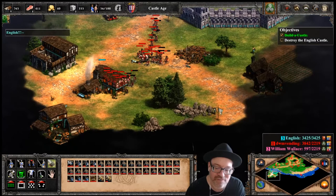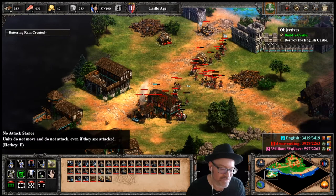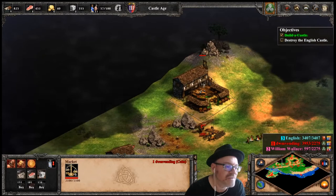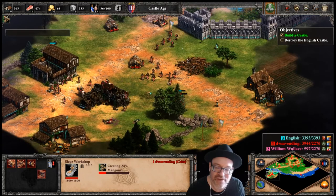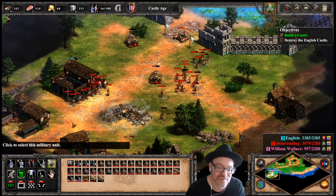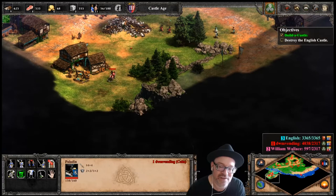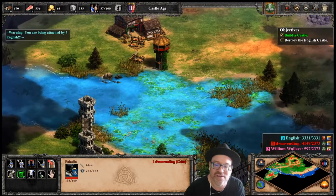No need to go too slow, the English have pretty much been crushed. I'll put everybody back in defense mode. Let me use my scout to find the castle around here somewhere. In a standard game you not only have to knock down castles but also knock down town centers, since town centers are what produce villagers and gather resources. But where the hell is the castle? This is getting frustrating - I thought the castle was a lot closer and it's proving very elusive.